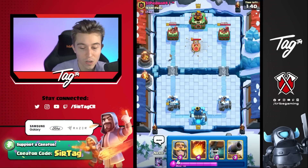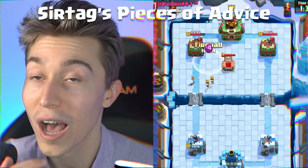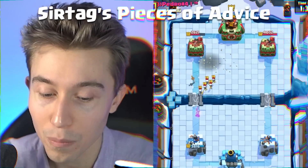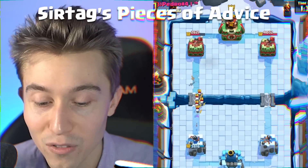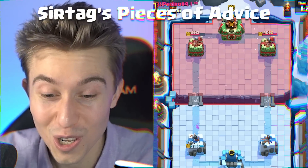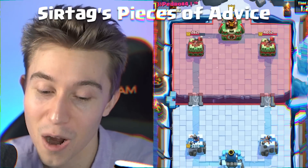So if your opponent's going for a Graveyard in single elixir, it's highly unlikely they'll have enough elixir to go in for a Poison with the Graveyard and defend your aggression. So if you have cheap bait cards in single elixir, always use them on the Graveyard and make sure your opponent is forced to either Poison or eat a lot of damage on their tower.